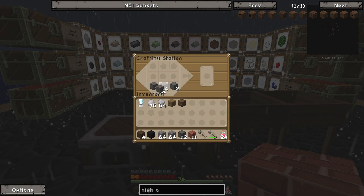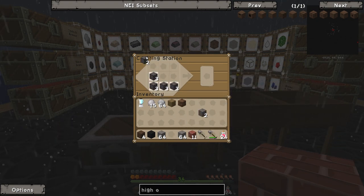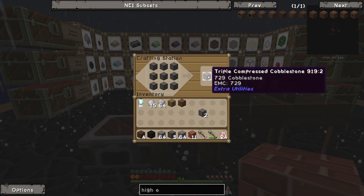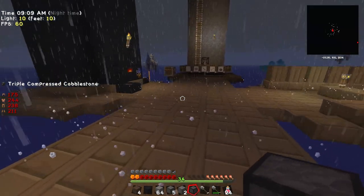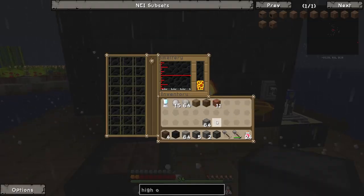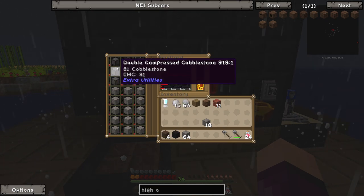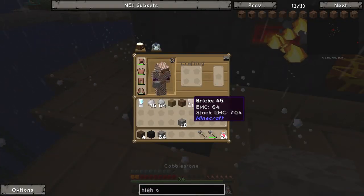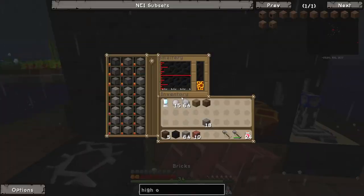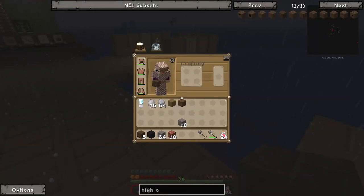We have enough to make two more sets, and we can make one triple compressed cobblestone. For those who don't know, compressed cobblestone can go all the way up to octopal compressed cobblestone, which is 43 million cobblestone. But if we go ahead and do all that, we'll get more seared stone from the triple compressed than from the regular. That should sort itself out once all of those smelt up. Let's go ahead and set up the base of this guy, the High Oven.